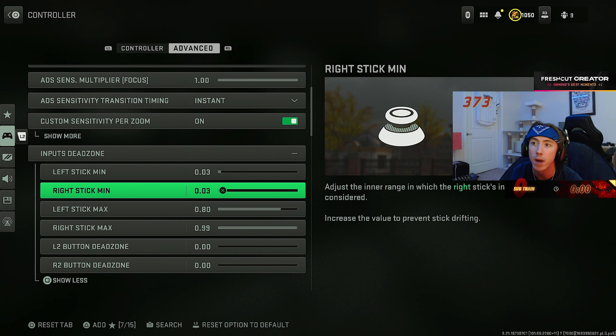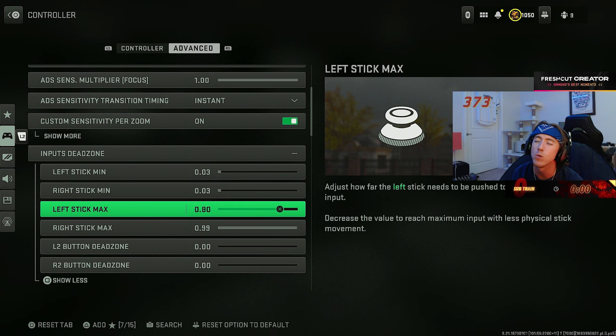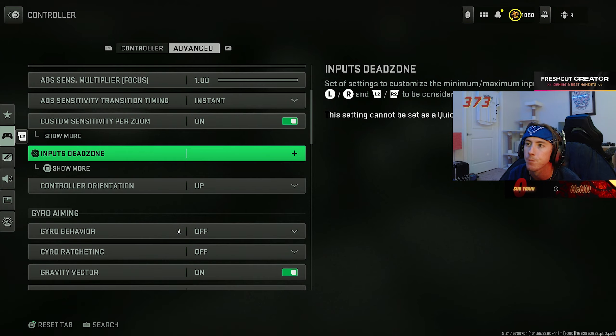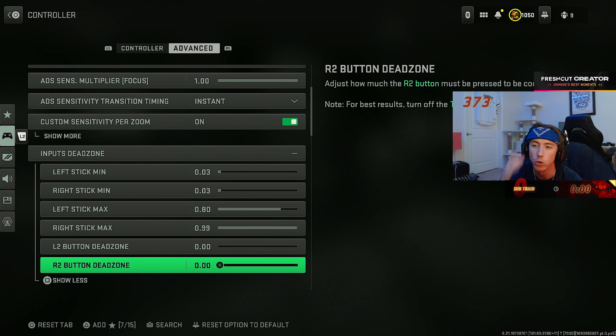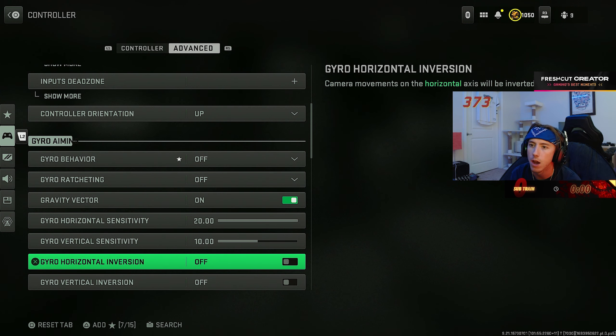Dead zones — you ideally want these as low as possible. If your stick is drifting slightly, that's not really a problem. Think about how often a slight stick drift is going to affect you winning or losing a gunfight — almost never. The lower your dead zone is, the more responsive your thumbstick feels. But if your thumbstick is jerking in random directions, it's time to get a new controller. Check out Scuf with code 'reboy.' I switched the left stick down to 0.8 back in Warzone 1 — didn't make a huge difference. 0.99 is completely fine.